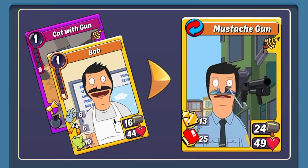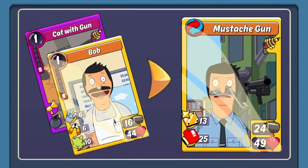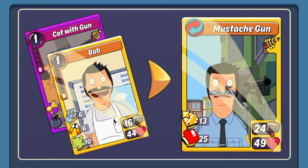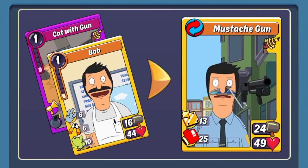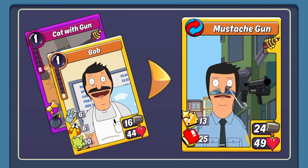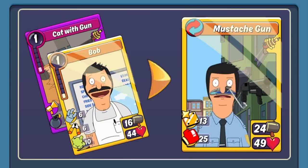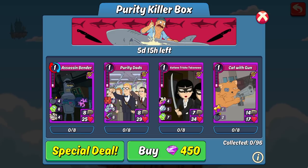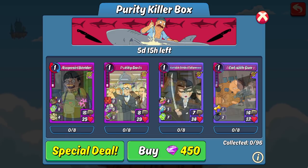The only other combo worth mentioning for this card that we haven't touched on already is Mustache Gun with the mythic Bob. It's a pretty balanced combo — not something I love or hate, but worth mentioning because it is a mythic combo. It does have Shield All to Armed cards, so it can be pretty good support for your Armed deck, and it has a pretty good amount of Punch as well, so it can be a really hard-hitting attacker and can also work well on defense as a buffer. Not my favorite but not my least favorite — just thought it was worth mentioning.